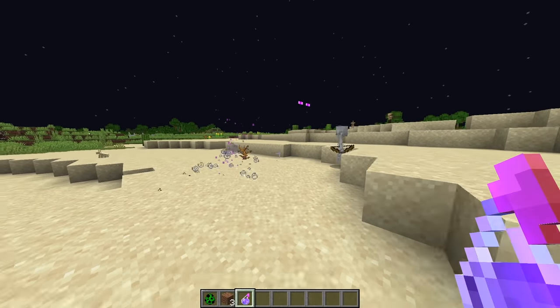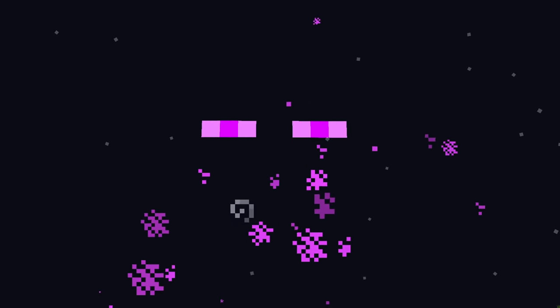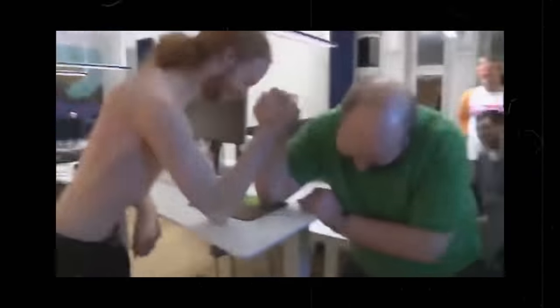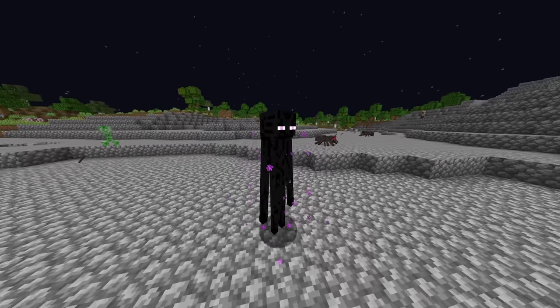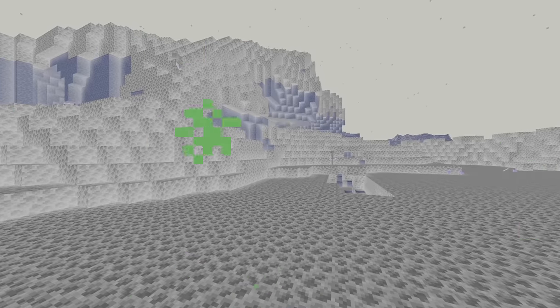Splashing an enderman with a potion of invisibility will make it invisible. However, you can still see the enderman's eyes, which doesn't happen with any other mob. Notch claimed that the enderman is a subtle reference to the Slenderman. With their inverted vision, endermen see cobblestone as end stone, because end stone is literally a yellowish version of cobblestone.